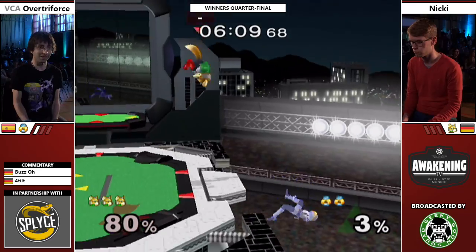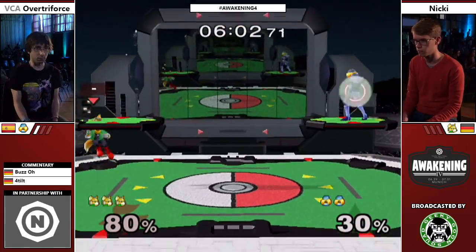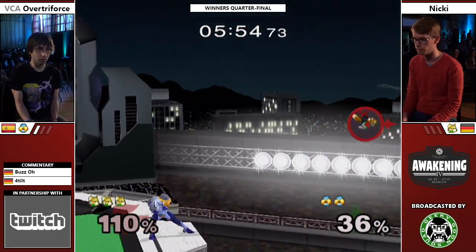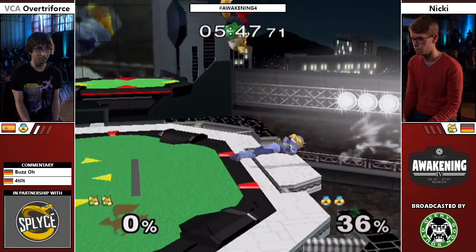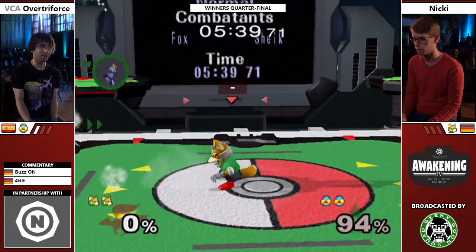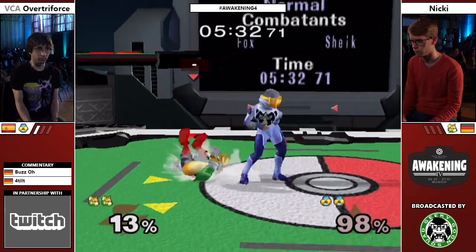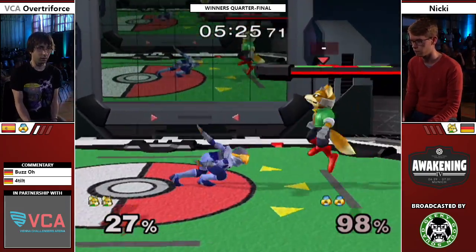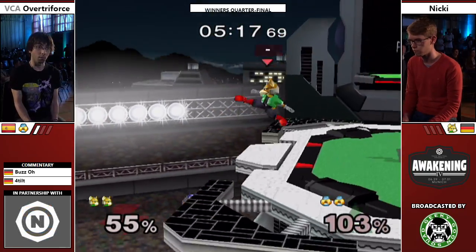He gets a grab — oh my god, that totally played in his favor. He wants to back air there, not down air. The movement of Niki — what is that movement? Gets cut though. Nice slide off. Wanted too much with that angle. Two stocks apiece — it's a lot more even than the first game. That was kind of scary. He knew exactly he would air up on stage; he missed the back dash and jumped a bit too early.